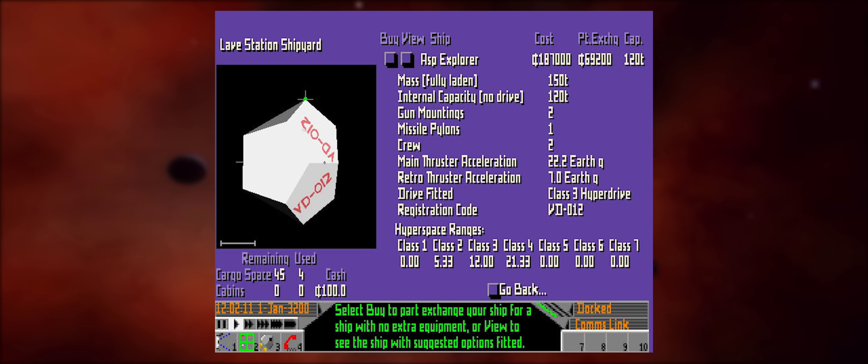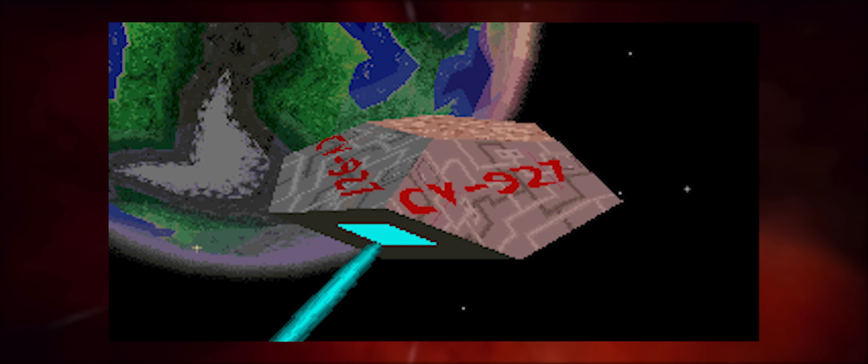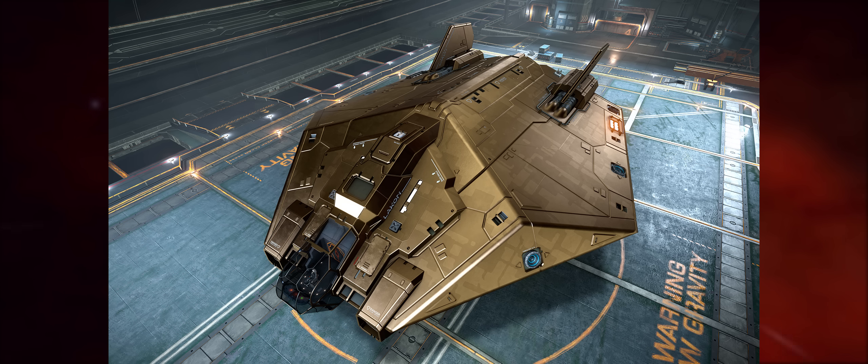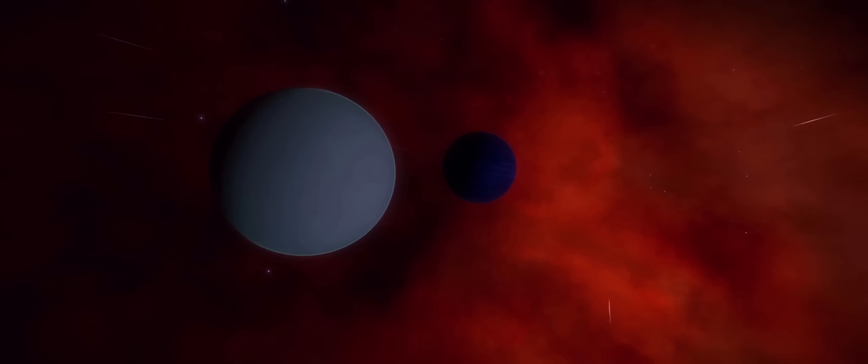What we got here then is an Asp Explorer and yes the graphics are pretty crude, pretty basic. Here are some of the concepts for the Asp before Elite was released and here is the final version. Although the Asp is quite a bit removed from how it looked originally, you can see where the inspiration initially came from.